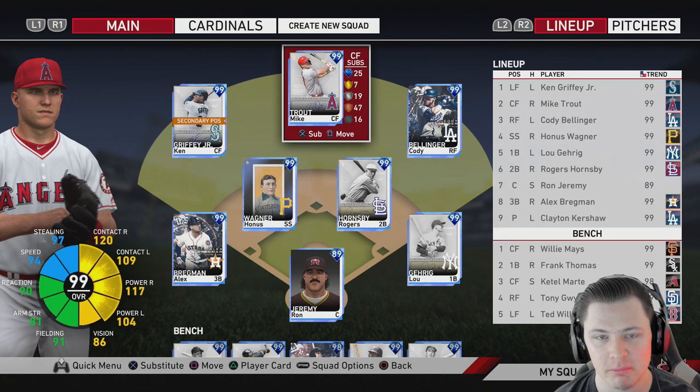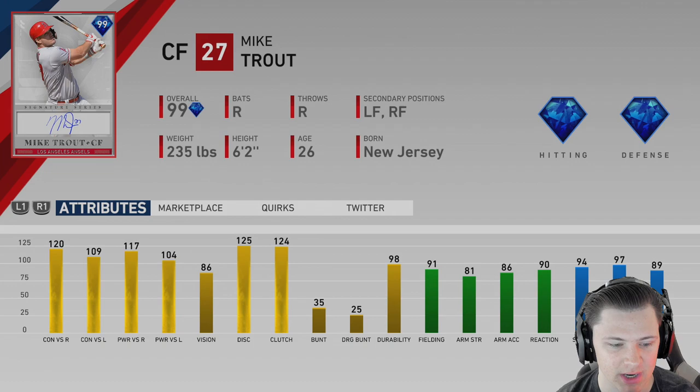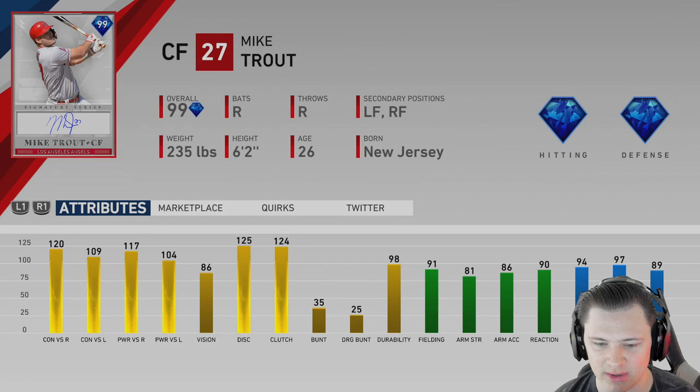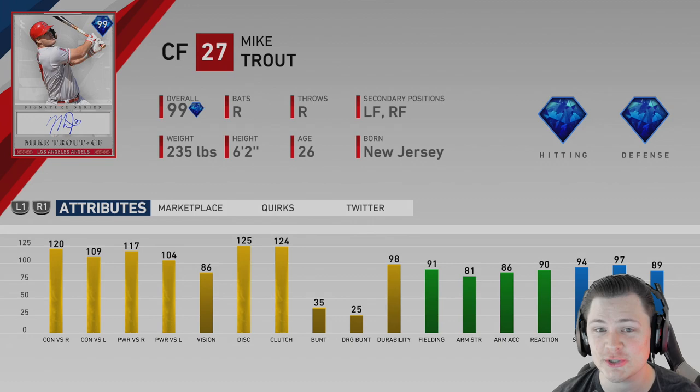Hey, how's it going everybody. For today's video, this is a card that has been much awaited for me - we're going to be doing the 99 Signature Series Mike Trout debut. When it comes to Mike Trout's stats, he's pretty much an all-around great card. He's got 120 contact versus right, 109 contact versus left, 117 power versus right, 104 power versus left. The 86 vision isn't terrible but I wish it was a little higher.